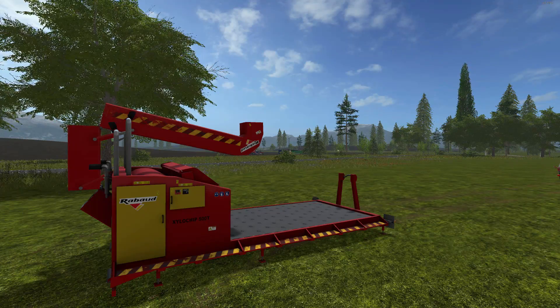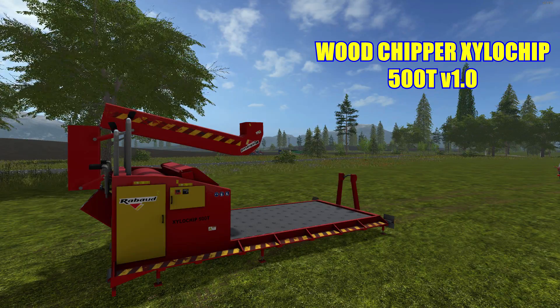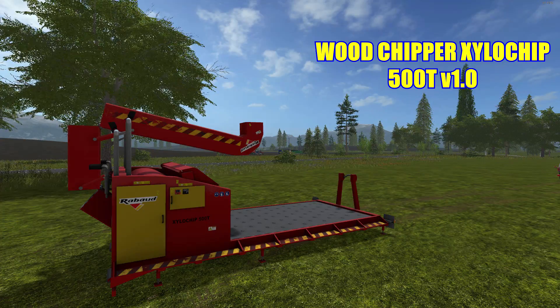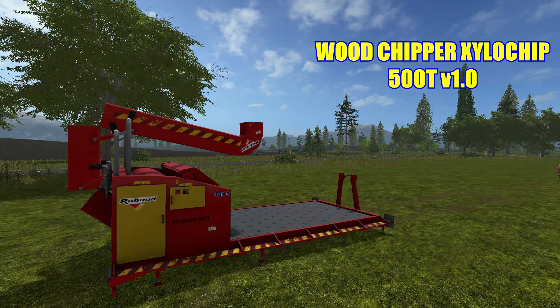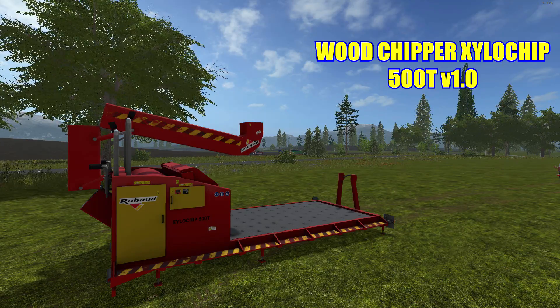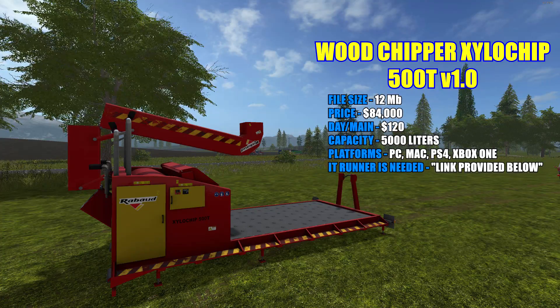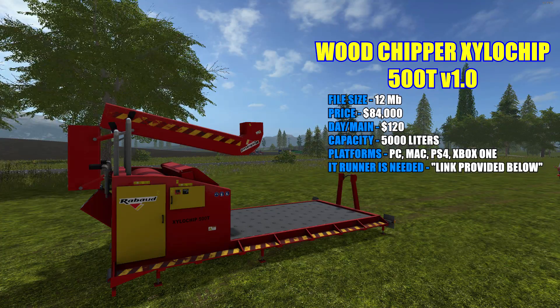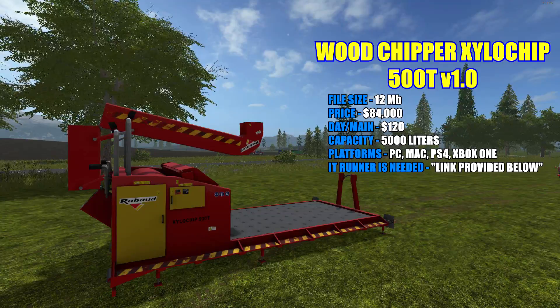Okay, starting over here with this really cool wood chipper — the Xylo Chip 500T version 1.0. You will need an IT runner for this. If you do not have one, I'll provide a link down below. It's going to be Farmer Andy's Universal Cote Pack, and the universal trailer comes along with it. Once again, this is 12 megabytes. Price in the shop is $84,000 with a $120 a day maintenance fee. It has a capacity of 5,000 liters and it's available on all platforms.